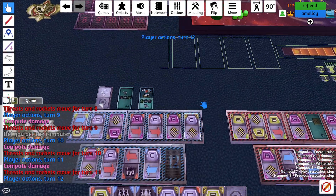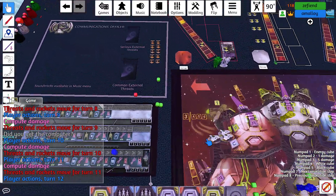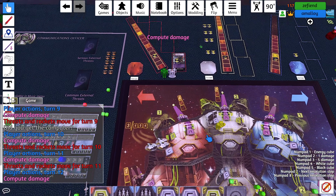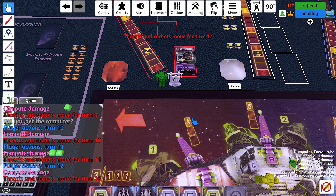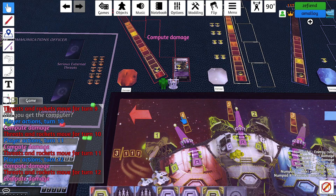Actions twelve: I did nothing. No one did anything but you. Yeah, I stayed up there. Damage — you whiffed. Threats move: supercarrier moves two.